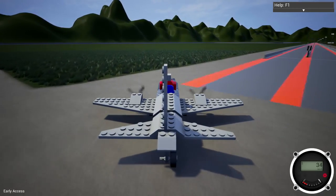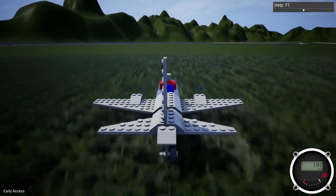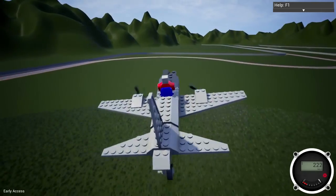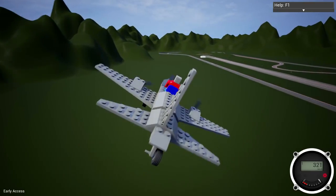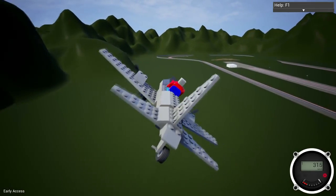Start gaining some speed. From what I see with this plane, you really need to get it up to about over 200 kilometers per hour before you can get up off the ground. There we go — we are now up and off the ground. It's got a gun on it too. This is that machine gun that the developer was talking about.